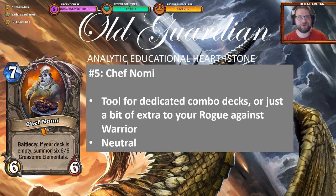At number 5 we have Chef Nomi, the centerpiece of the infamous Nomi Priest. A combo deck that just cycles, cycles, cycles, and then plays Nomi, spawns Nomi, gets lots of Nomis — lots of boards of 6-6 elementals — and tries to win the game. And Nomi is more than that: Nomi can be used in other classes as a combo card too, and you can even put it in your Rogue deck with some Shadow Steps and try to improve your Warrior matchup.